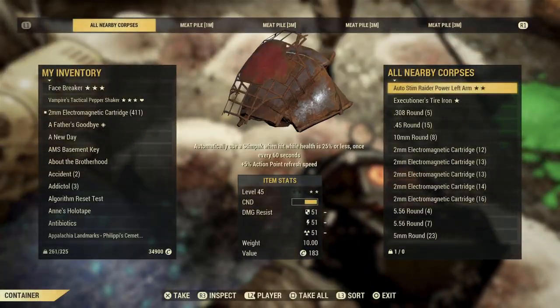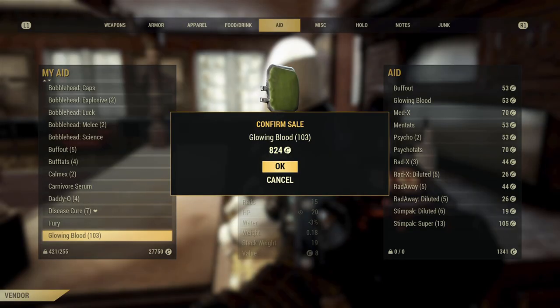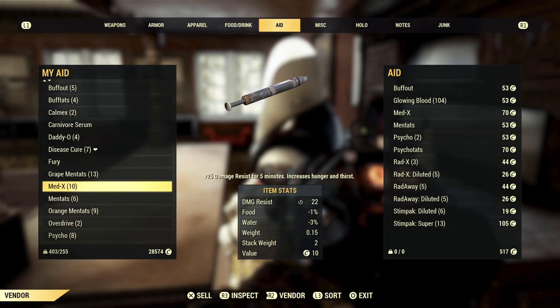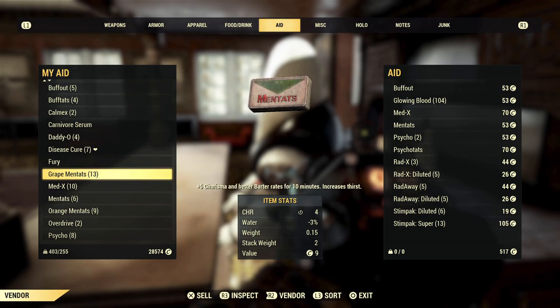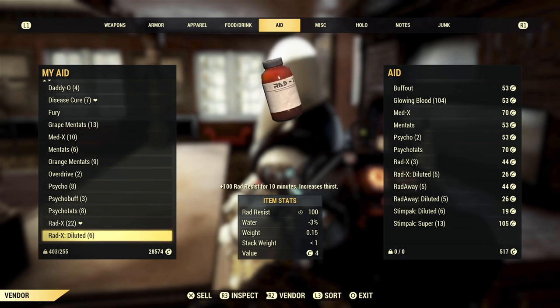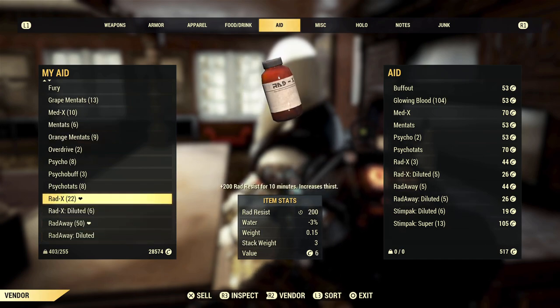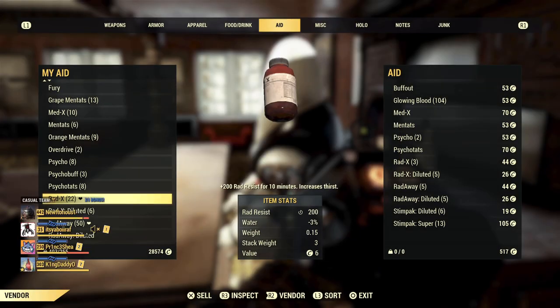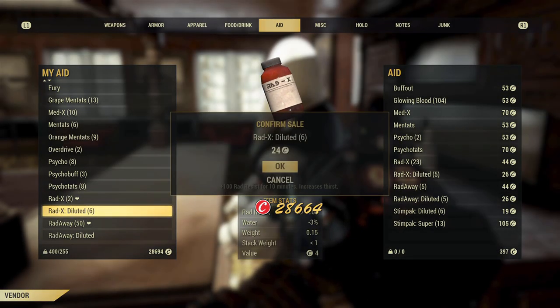Now let's talk about some good things to sell. Things that I sell on a regular basis are purified water, glowing blood, glowing meat, and any extra chems that I have that I'm not going to use. For instance, I always find that I have extra stimpaks, Rad-Away, and Rad-X. All of these things sell very well to vendors and you can carry some pretty large stacks of these items without weighing down your character too much.